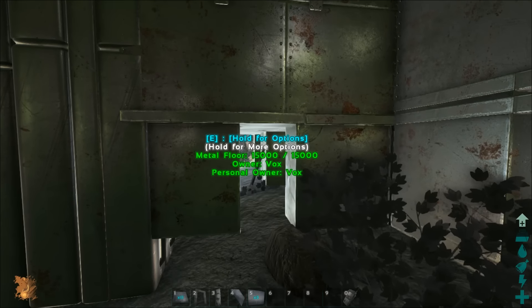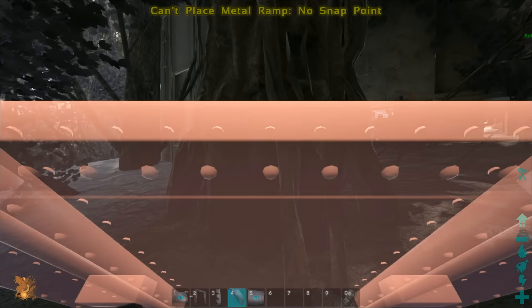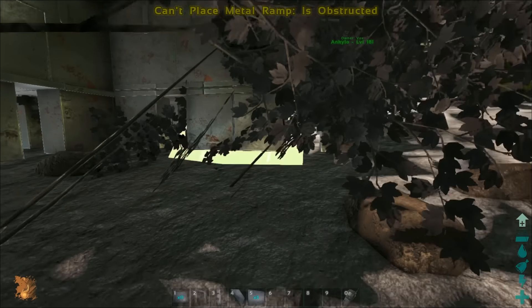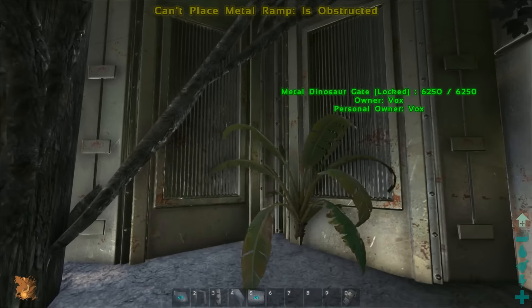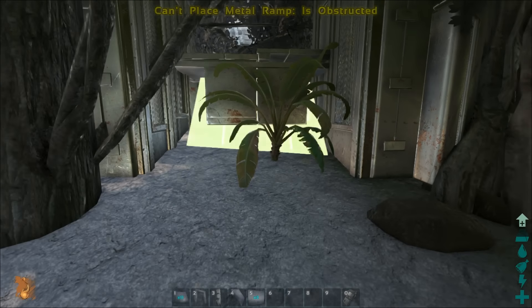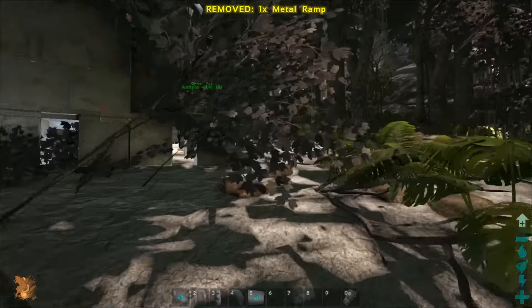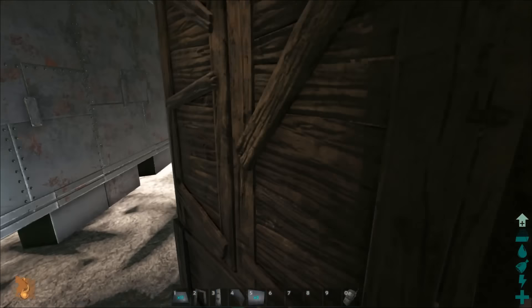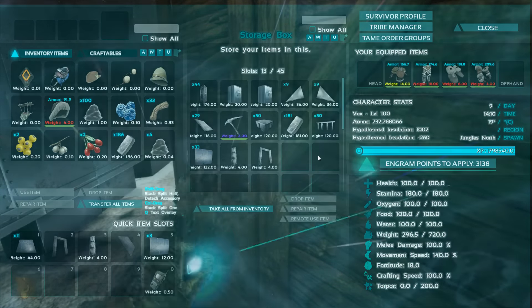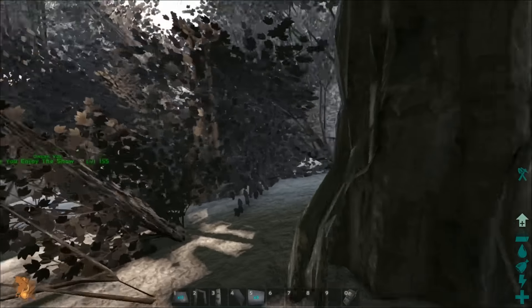You'd probably want to do something about that one corner because that's a little bit of a weak spot — just put some ramps over it to cover it up nicely. Let's get inside and see what we've got. I don't have any more ramps though, that's annoying — let's go have a look inside and see what else we might need.